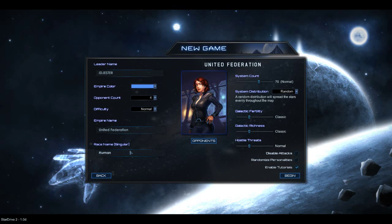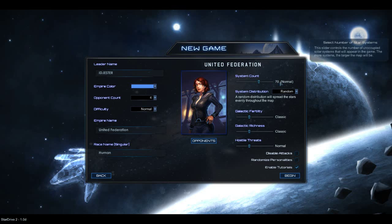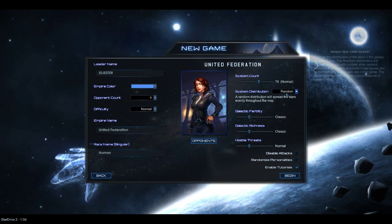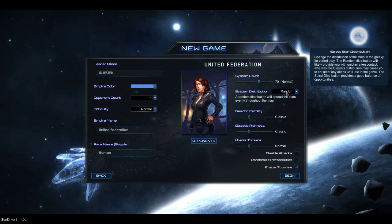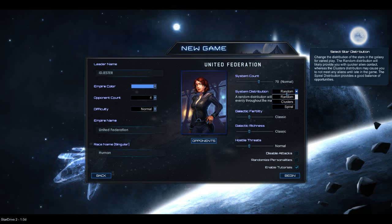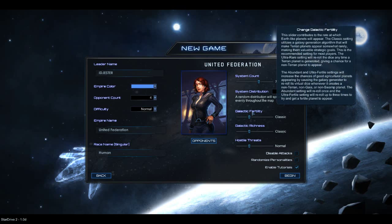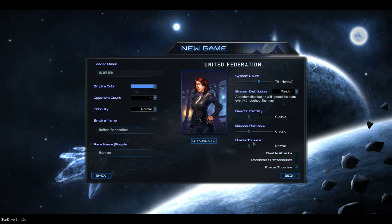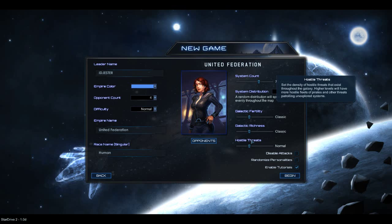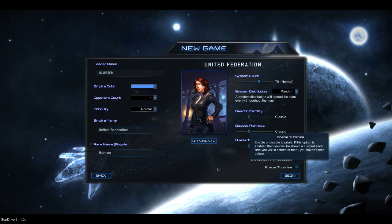You can change your empire name, change the race, and adjust the system count — we'll leave it on 70. System distribution: clusters, spiral, or random — we'll leave it on random. And of course you can decide how fertile places will be, how rich they will be, and how many hostile threats there will be. We're just going to leave it on classic, classic, and normal — a pretty normal game.